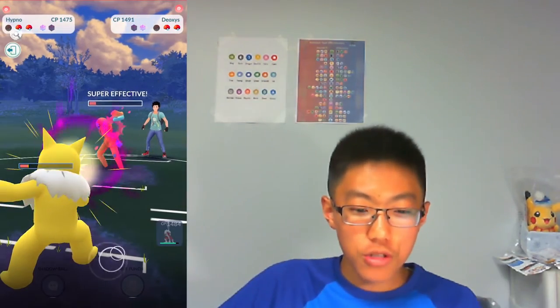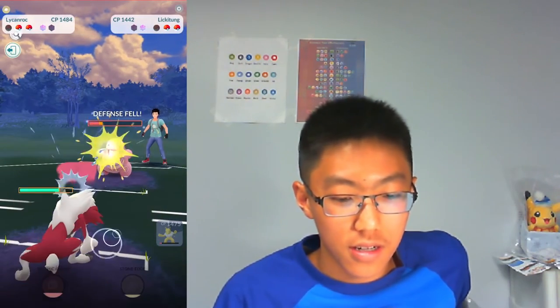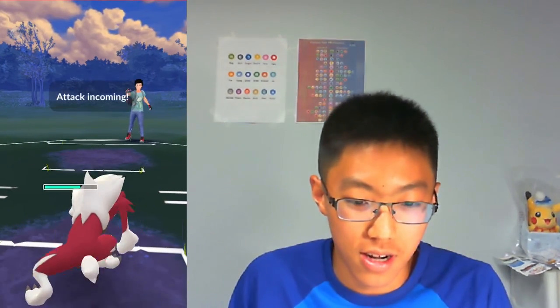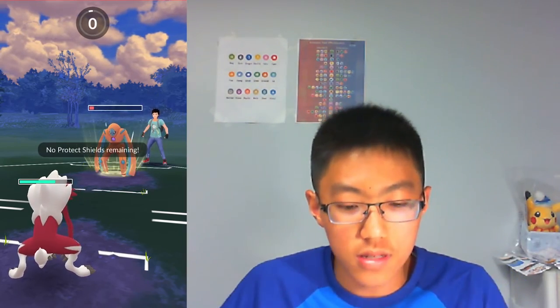The opponent no-shields that Shadow Ball — amazing! We can't quite Confusion down the Deoxys-D before it swaps through to Lickilicky. I switch back to Lycanroc and throw a Psychic Fang to debuff its defense, hoping to Counter down the Lickilicky. Lickilicky is way too bulky though. It throws a charge move — I was afraid it could be a Power Whip doing super effective damage, but it's a resisted Body Slam. We're still able to Counter down the Lickilicky.